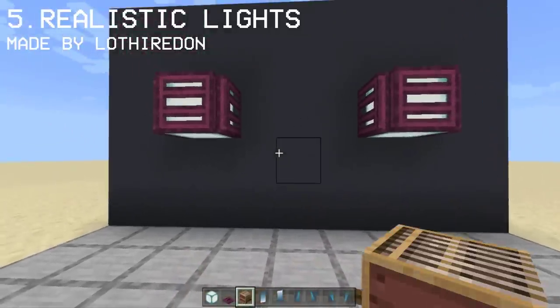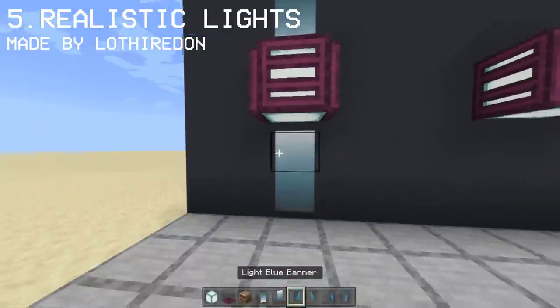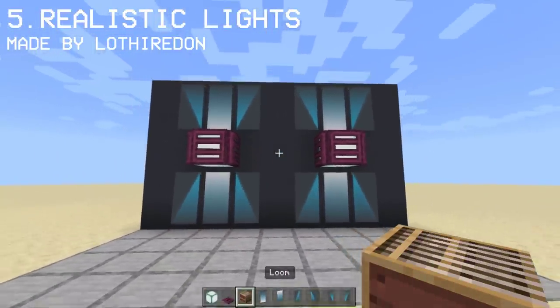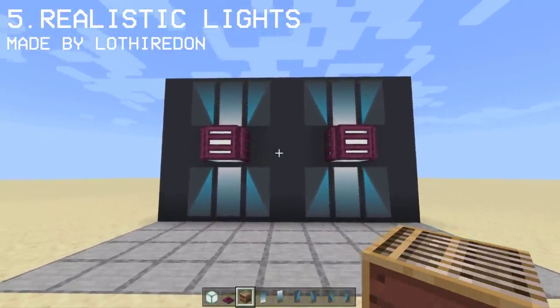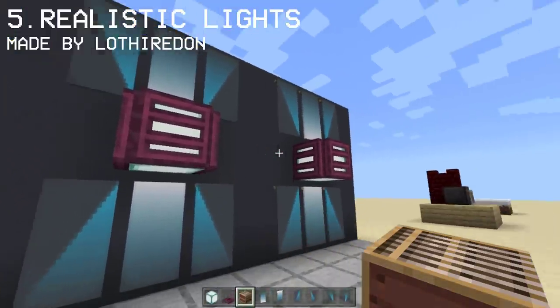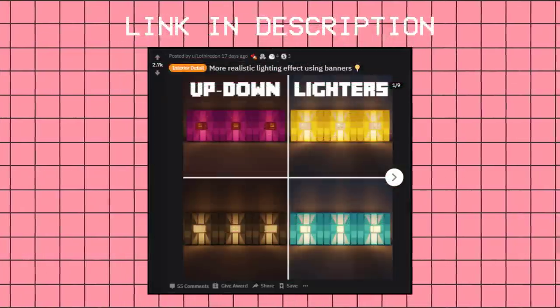And finally, place the banners like so. Make sure to place them correctly and in order. Once you've placed them all, it will look like this. You're gonna have this very realistic lighting effect on your house or your walls. If you want more color variations, you may check out Lotherodon on Reddit or Instagram.